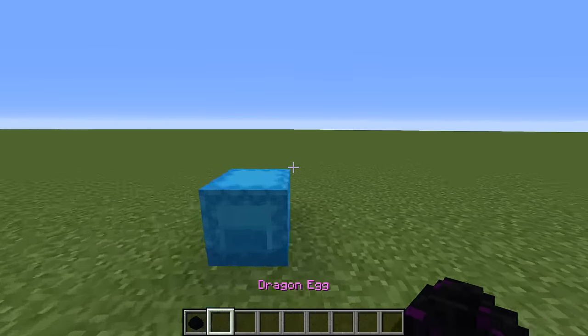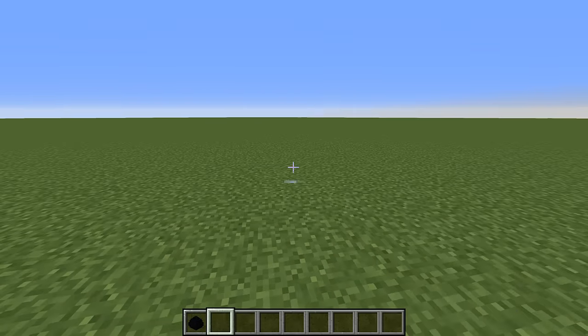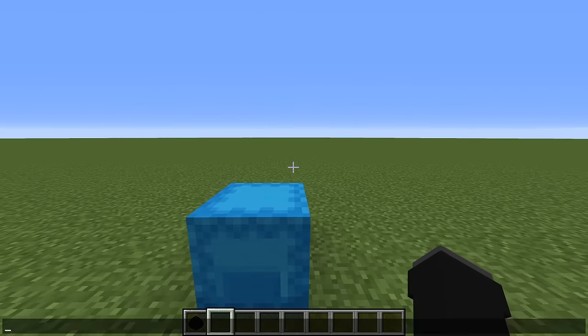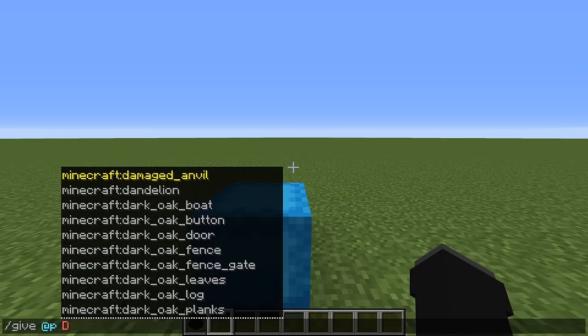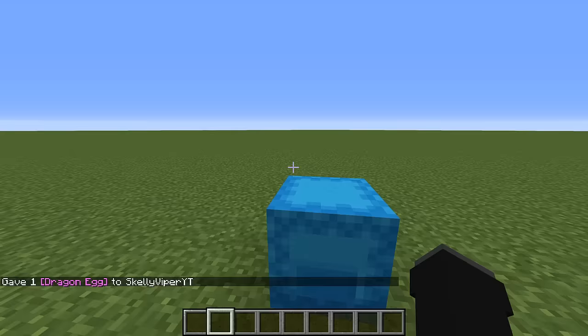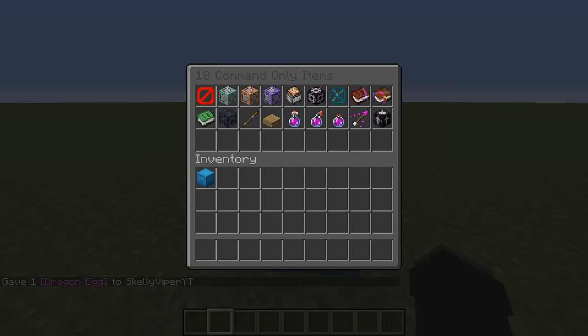The way you can get the dragon egg in survival, as most of you guys probably know, is to beat the Ender Dragon. And the only way to get it in creative is to use commands. With that out of the way, let's actually start to take a look at all of these items.